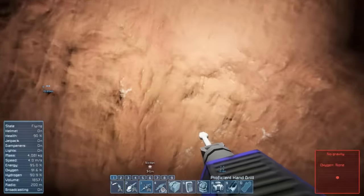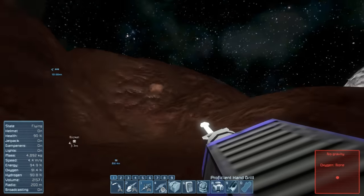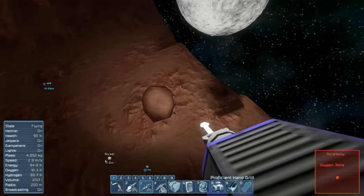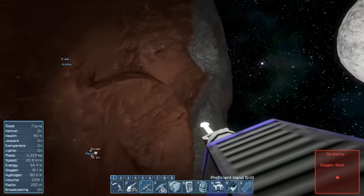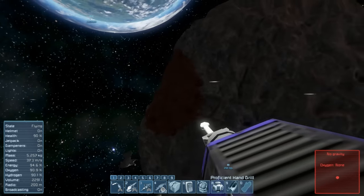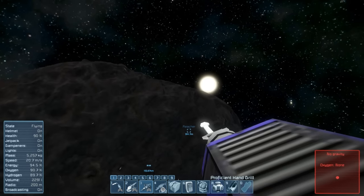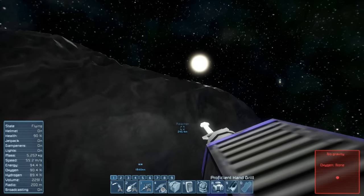Wait, this is nickel! We've got some nickel as well. So I guess one side of this is banded with nickel, the interior is banded with iron, and then there's a little patch that has ice. Which means we could actually live on this asteroid if we really wanted to.